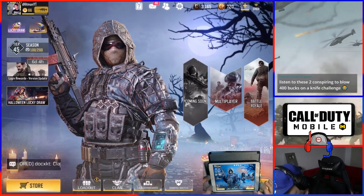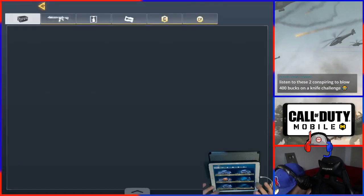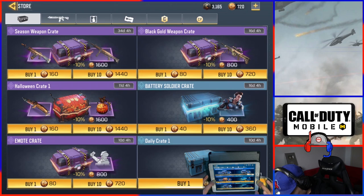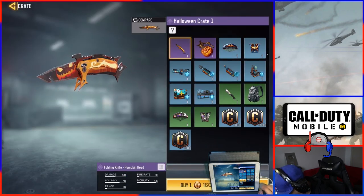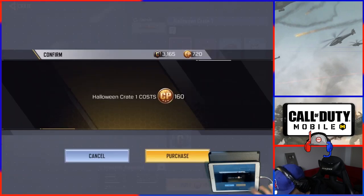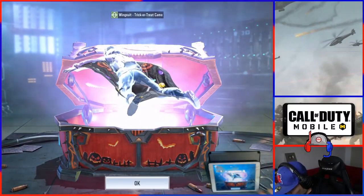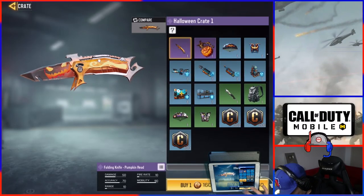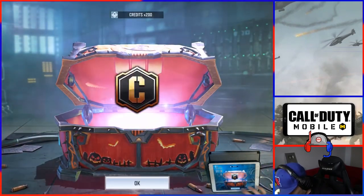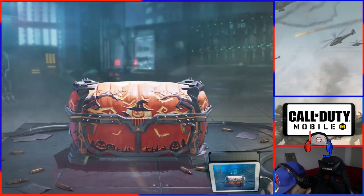Let's go check the last thing — the store, and the Halloween stuff that came out. The Halloween crate has a pumpkin grenade and a folding knife. I'll pull like four of them. I got the wingsuit trick-or-treat cameo — all right, it's better than credits. That's two.